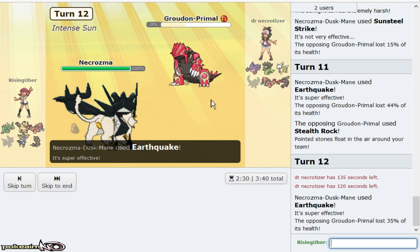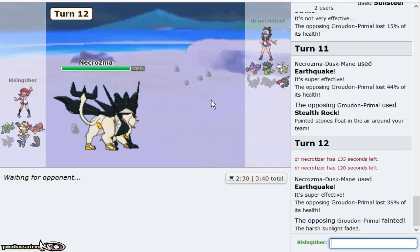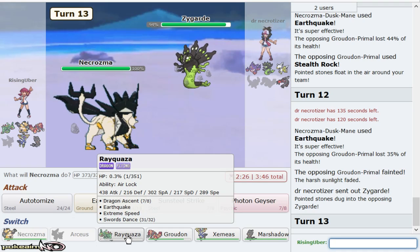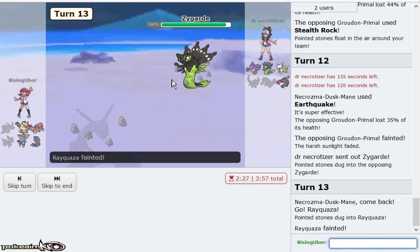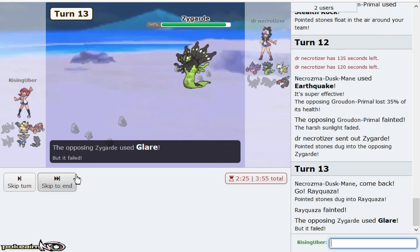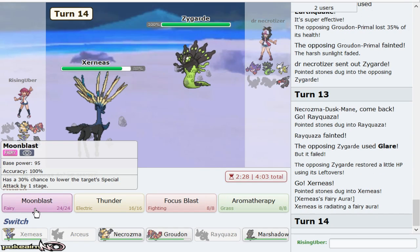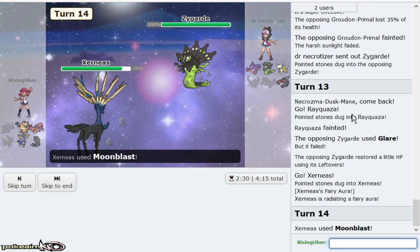He gives me Groudon — beautiful, don't have to worry about that at all. If he goes Zygarde, I sack Rayquaza. I used Rayquaza early because I was going for the Xerneas win. I wish I was Scarf Xerneas actually. We use Rayquaza early to disrupt them a ton. Doesn't matter about the Glare — go ahead and enjoy the Specs Moonblast. I wonder if he's going to Glare me too, because if I Geomancy, I just win.